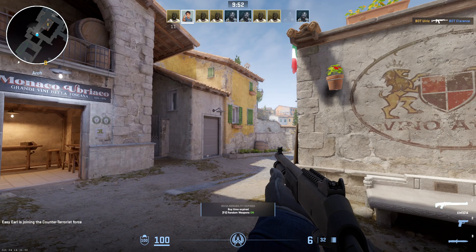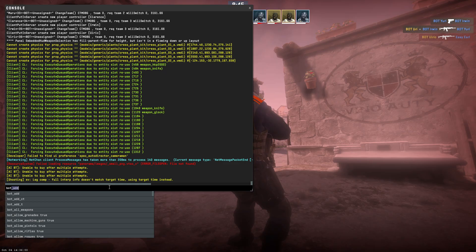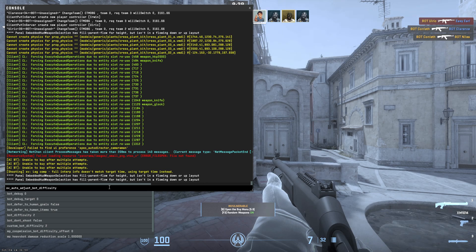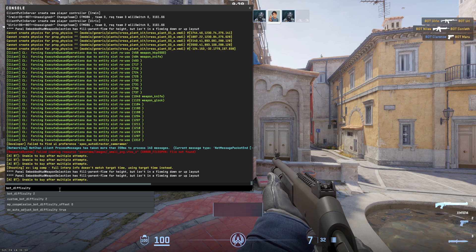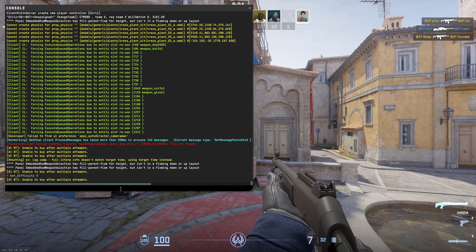All you have to do is go to the console and type in 'bot_difficulty'. In my experience from CS:GO, bot difficulty ranges from 0 to 3, where 0 is the easiest and 3 is the most difficult. From my observation in CS2, there's not much change — if anything, there are just slight changes to the difficulty.